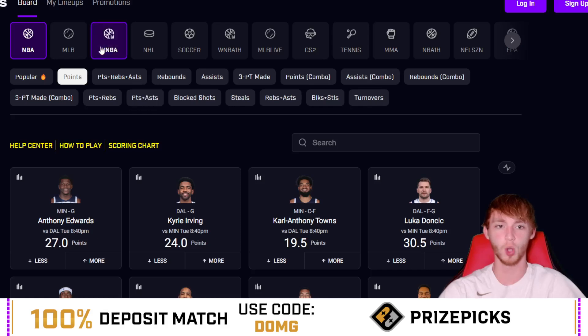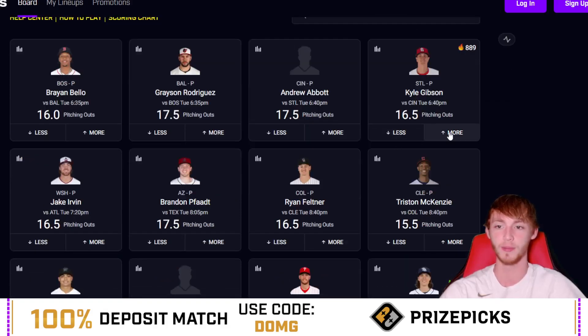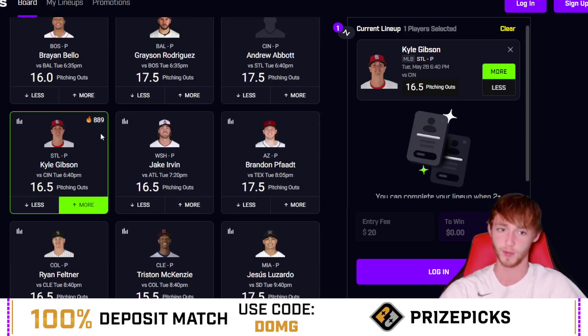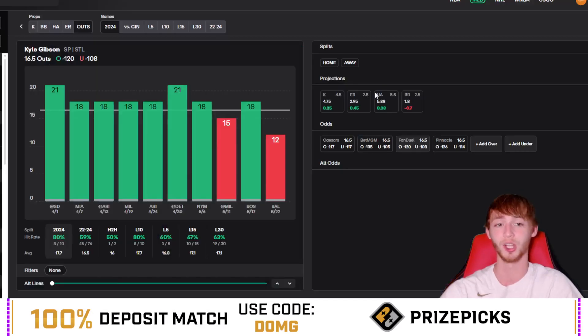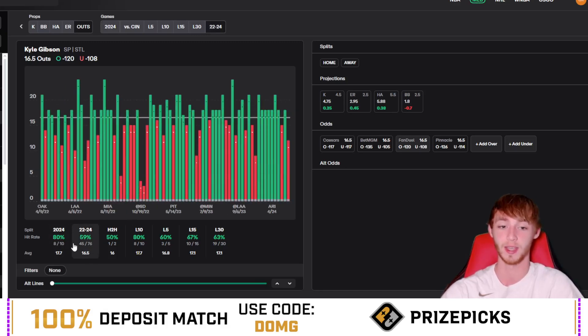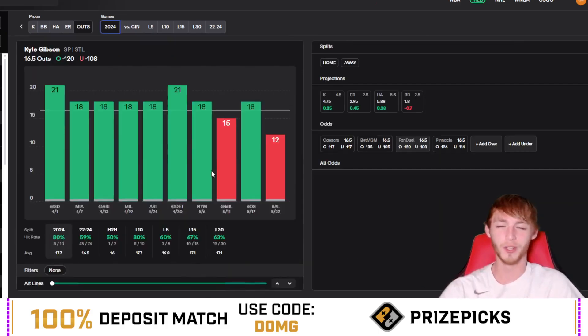Now for player prop number two — this is an MLB play if you need a pair for Anthony Edwards. We're hopping to the pitching outs category: Kyle Gibson over 16.5 outs. He's over in three of his last five games, though only once in his last three. Overall he's over in eight of ten games this season. He's over in 59 of his last 76 games. He has a nice matchup against Cincinnati — they rank 29th in offense versus righties this season and 28th in the last 15 games.